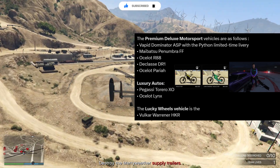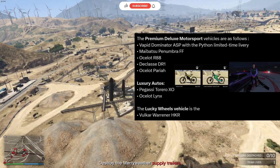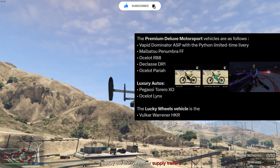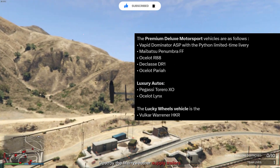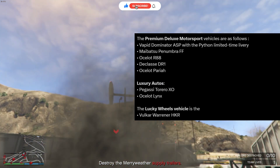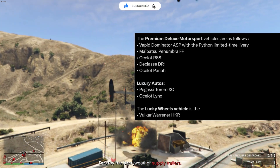At the Premium Deluxe Motorsport we have the Dominator ASP with a limited time delivery, so I recommend getting it because it's limited time. There's also the Super Number FF, Oslo R8, and DR1. The R8 and DR1 are the formula cars at Premium Deluxe Motorsport. The last one is the Oslo Paraya.